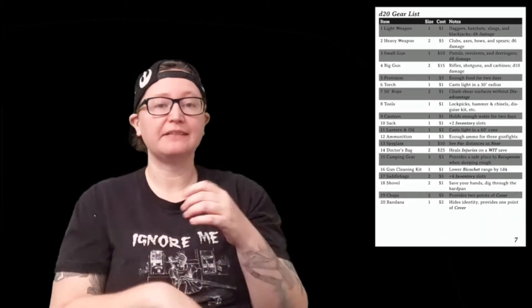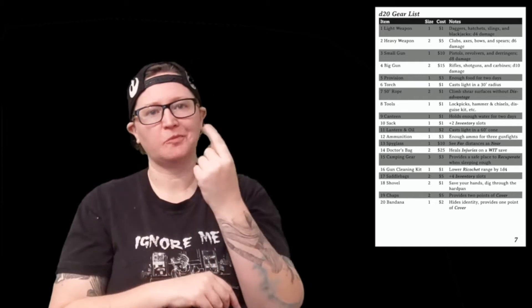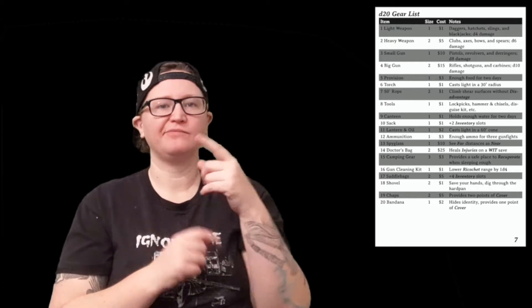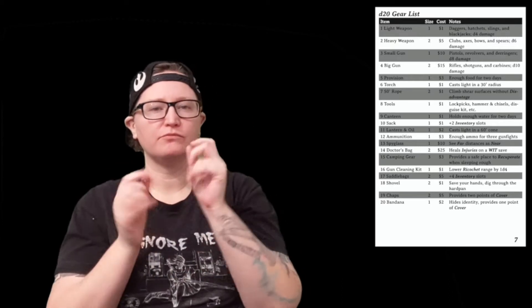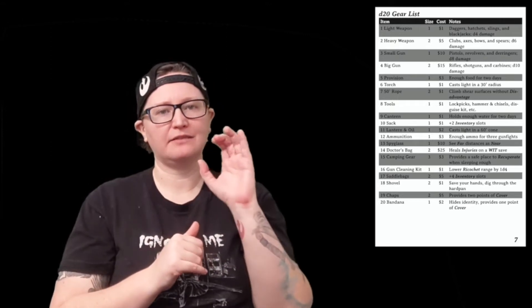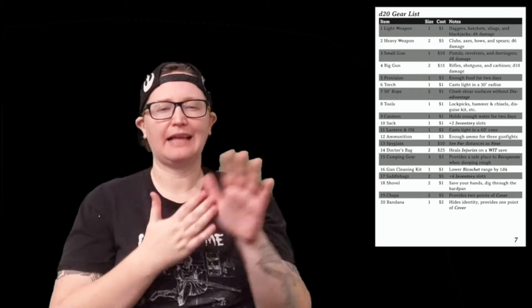Once you've picked your equipment, they have a list where you can look at different costs, size, and things like that. I really like that they indicate if it's a light or heavy weapon with different symbols, so it lets you pick and match what your character is. Things can look different depending on your preference, and I think that's nice — it has that flexibility.